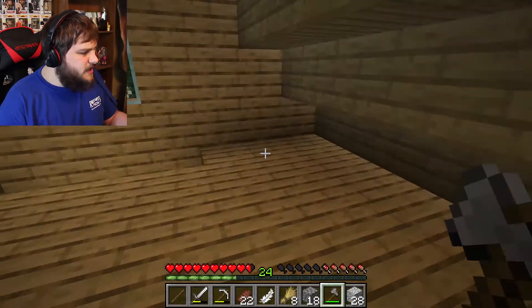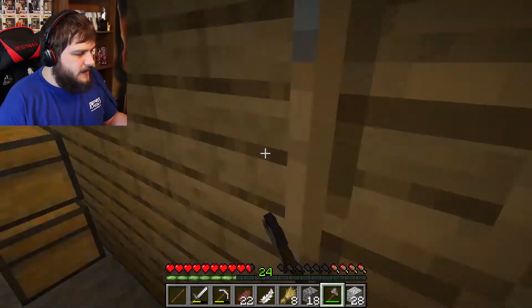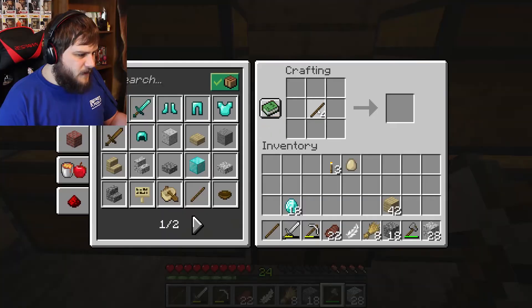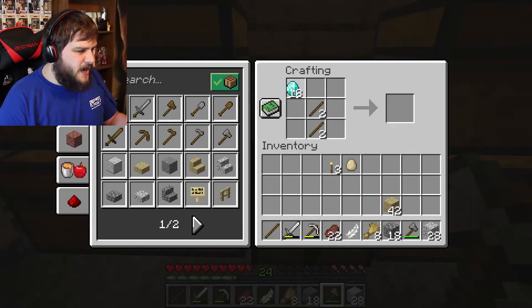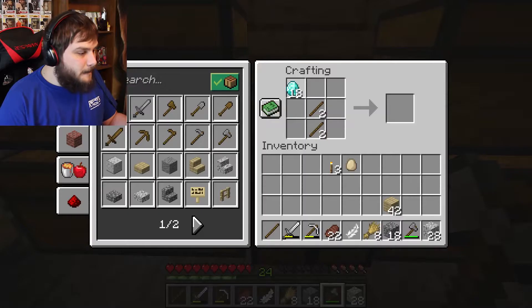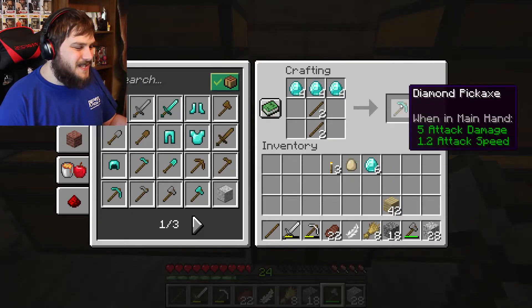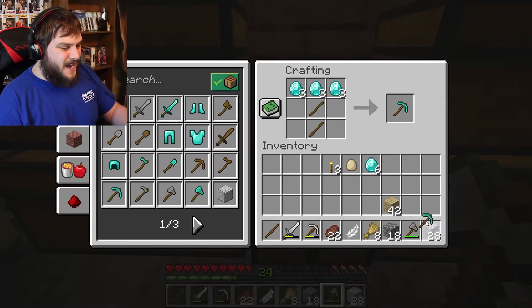Now, in order to make an enchanting table, we're going to need a diamond pickaxe to go get obsidian. The very first diamond pickaxe of VanixCraft — or at least mine, though. Everyone else has probably done this a long time ago. There it is! My first diamond pickaxe!